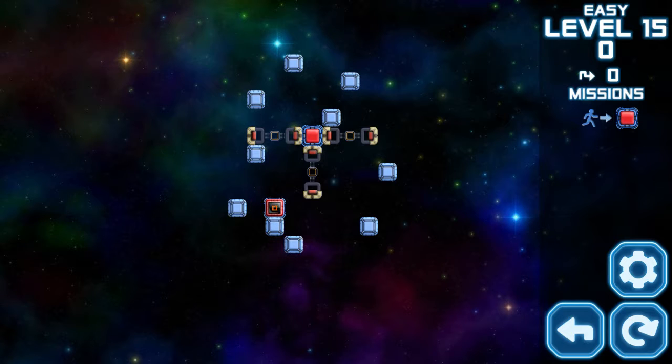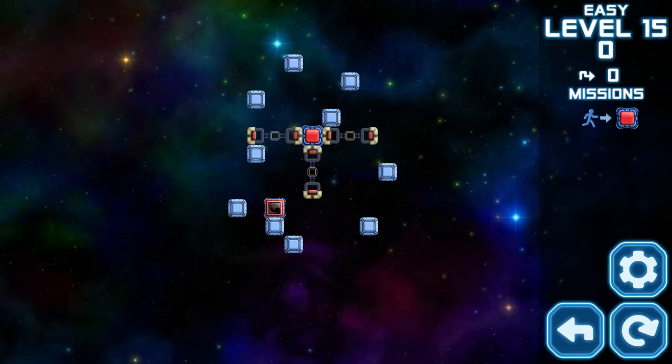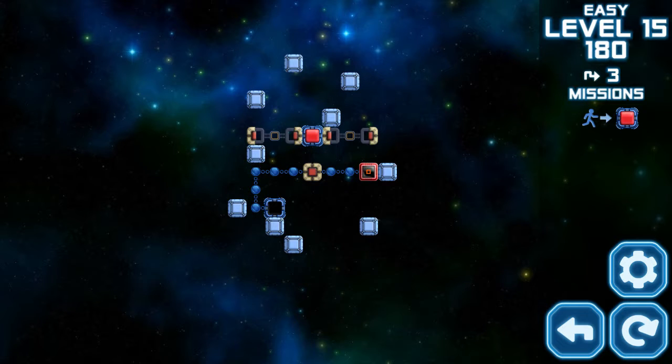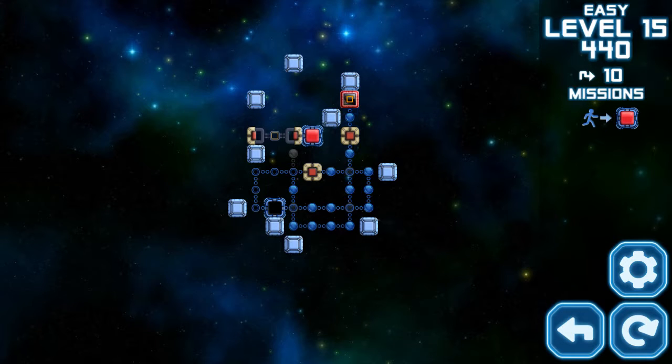If I reset multiple times it actually just fades out of existence — I'm fine with that. I should take a quick look in the options. A setting to just hide the previous pathway would be great. A button that lets me go back one step would also be nice.